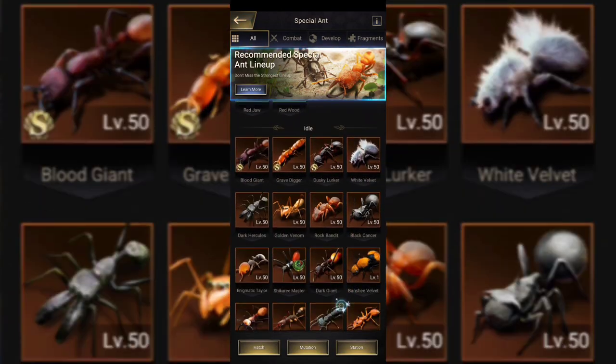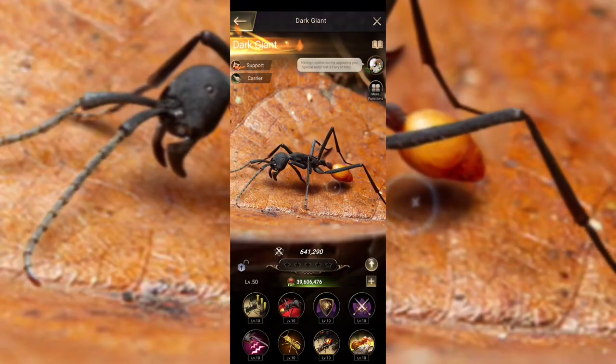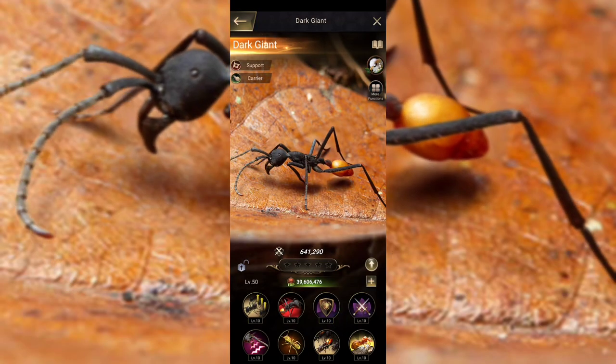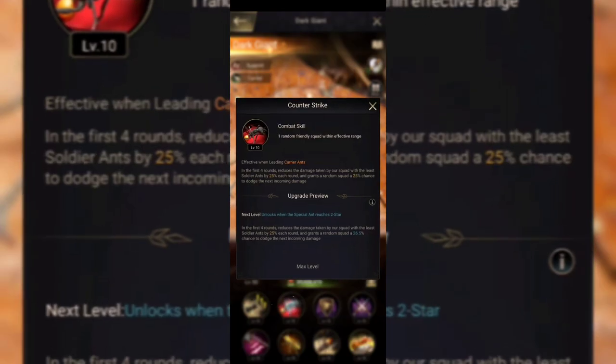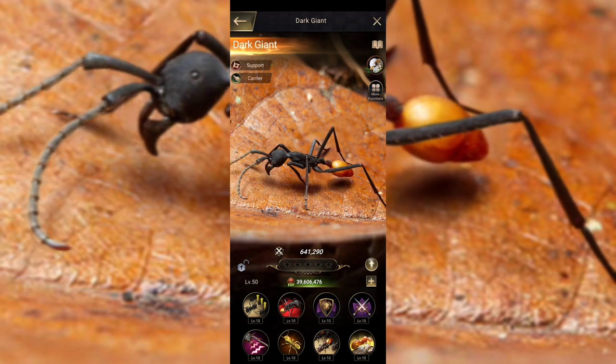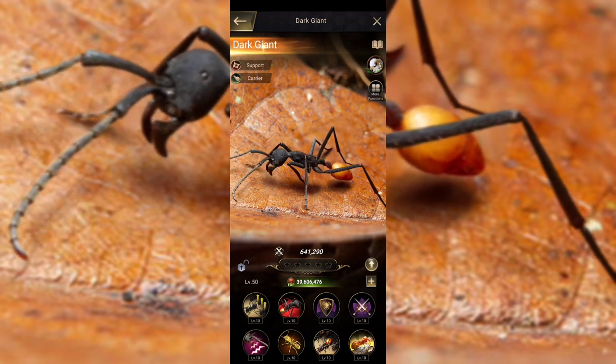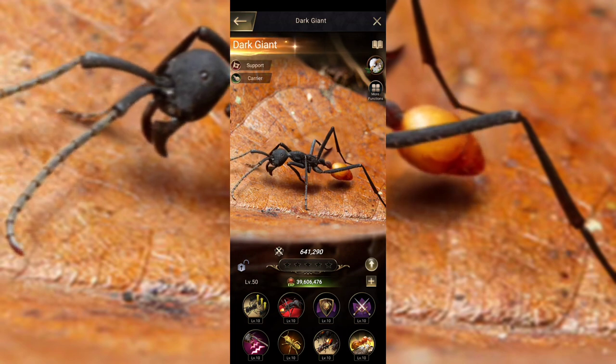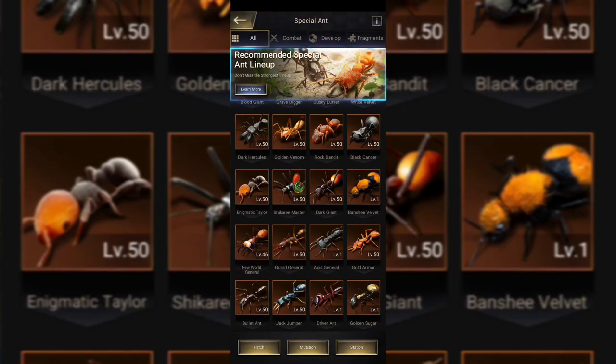Alternatively, the argument for frontline could be made to use Dark Giant. Dark Giant also has the ability to basically reduce damage taken in. It's a fairly good rounded ant. I would say that's probably secondary to the Giant Tooth, but that's entirely up to you.